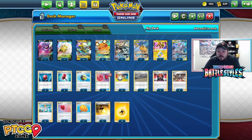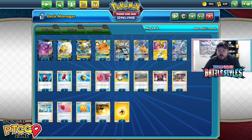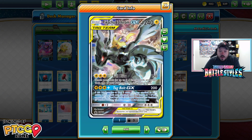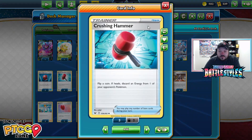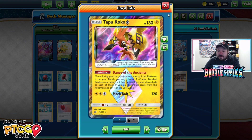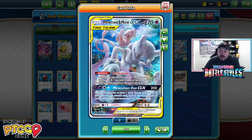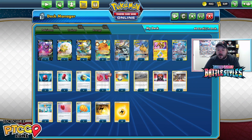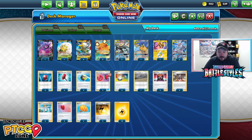Regardless of the format, this deck has been a very neutral deck — usually favorable to even matchups against every single deck. There are very few decks that just straight-up beat Pikarom. Even against Decidueye you can use Mock Bolt, and Crushing Hammer and Marnie can really throw opponents off. A single Tapu Koko Prism Star can take down a Decidueye deck, and this deck can do well against Rapid Strike Urshifu VMAX. It's really one of the best decks.